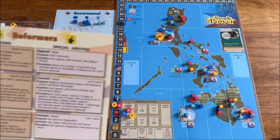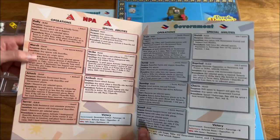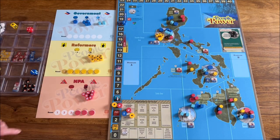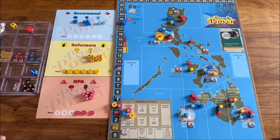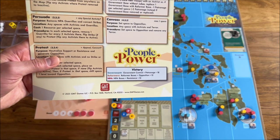By the way, I really like how the player aids are done — beautiful, colorful, with all the information. I'm not so fond of the player mats; I'd like them to be thicker and more beautiful, like in the Falling Sky updated version. The map is fine and readable. For victory conditions, as always listed on the player aid, let's look at the government.